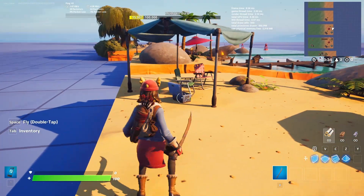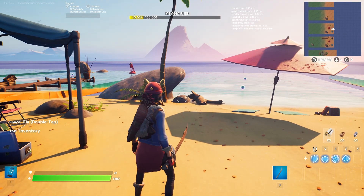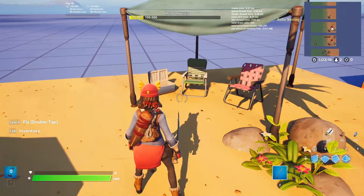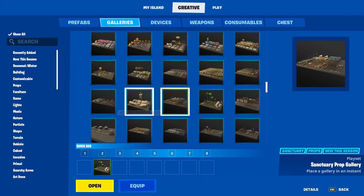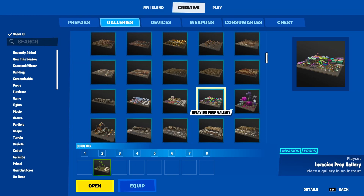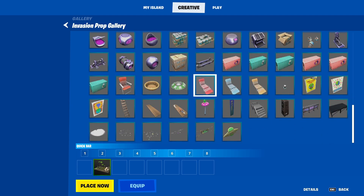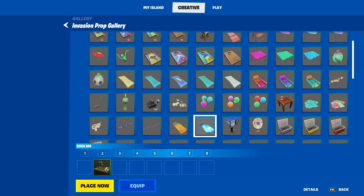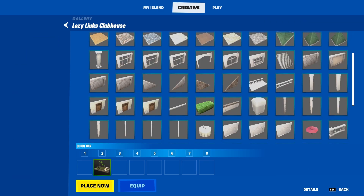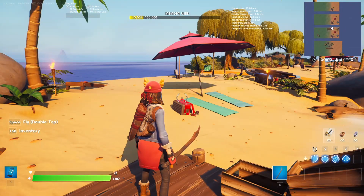For level three we added a few human elements like this umbrella, some towels, and coolers on the floor. This is kind of optional depending on what your beach is like — if you have a more natural one you wouldn't have chairs and stuff around. These two canopy pieces came from the Sanctuary Prop gallery, and I got the lawn chairs, coolers, and towels from the Invasion Prop gallery, which is really useful for beach locations. I got this umbrella from the Lazy Links Clubhouse prefab — you just open it up and it's right there.